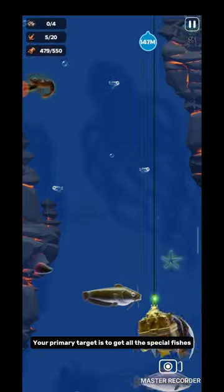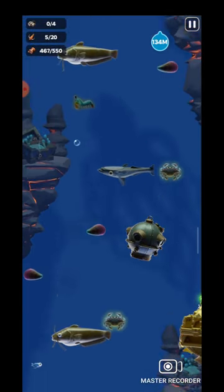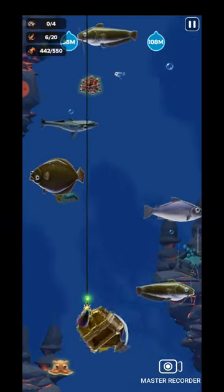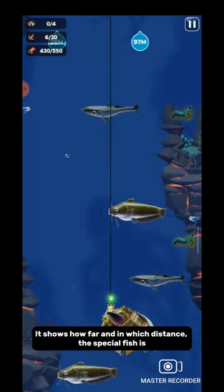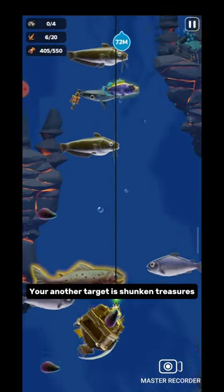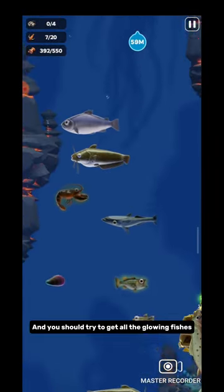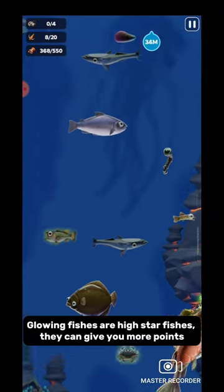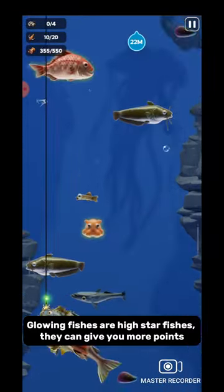Your primary target is to get all the special fishes. You can track them with the blue marker, which shows how far and in which direction the special fishes are. Your other target is sunken treasures. And you should try to get all the glowing fishes — glowing fishes are high star fishes and they can give you more points.